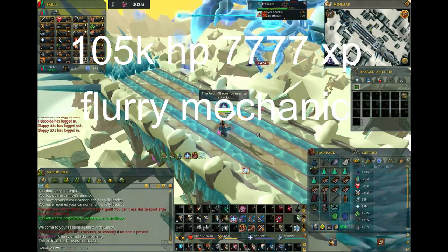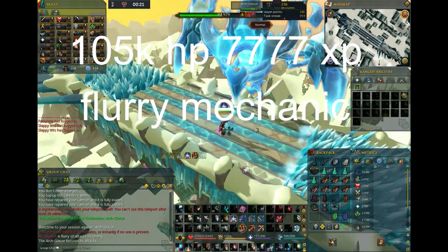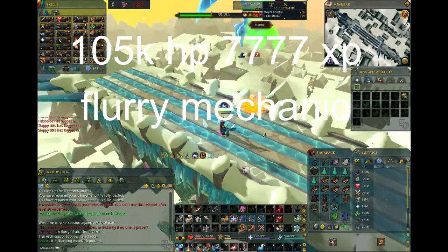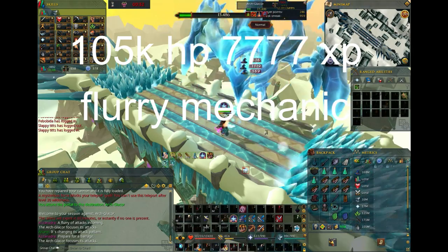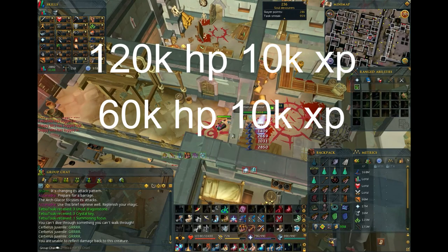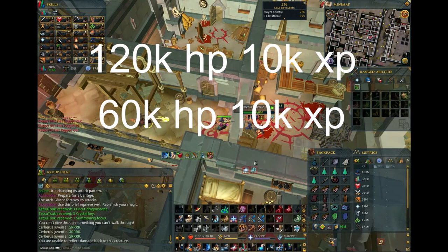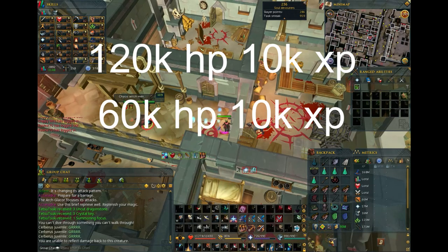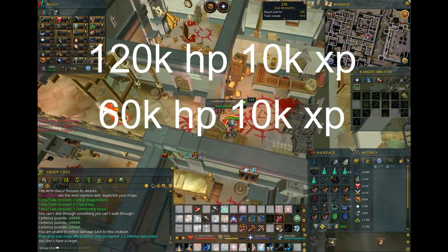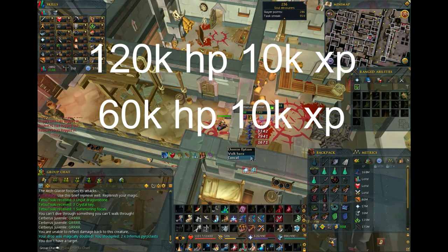Normal Mode Arch-Glacor — the XP per hour here isn't great, but it's good if you need something easily full AFK. You do one mechanic, so you can quickly loot by pressing the space bar. 105,000 HP and 7,777 XP. The Cerebrus Juvenile in Elite Dungeon 4 — Normal Mode has 120,000 HP and 10,000 XP; Story Mode has 60,000 HP and 10,000 XP. Demon Slayer perk is highly recommended. Story Mode and Normal Mode give the same combat XP, but Story Mode is a lot faster to kill. If you don't need Dungeoneering Tokens or Slivers anymore, go for Story Mode; otherwise Normal Mode might be worth it.